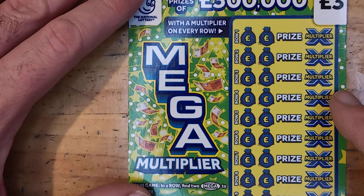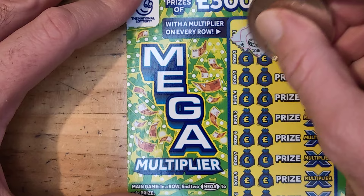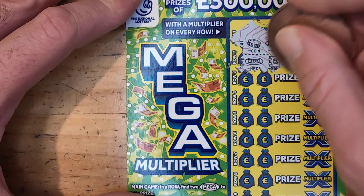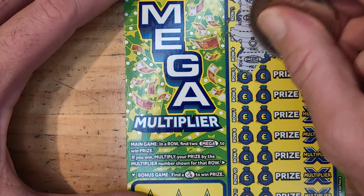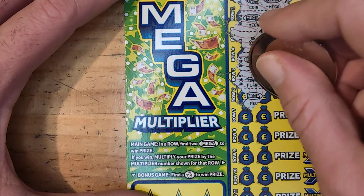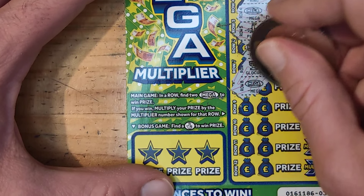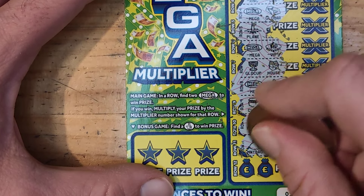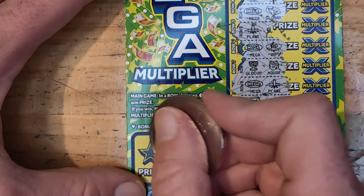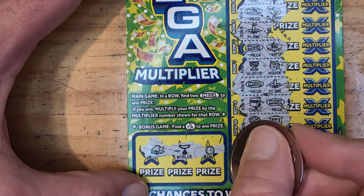Onto the next — we have a Coin, Mega, Mega, Safe, Ring, Car, Mega, Gold Bar, Plane, Mega, VIP, Gold Cup, House, Mega Plane, Chest, Mega, Money Tree, Bank, Money Bag, Pound, Chest and Bike. Look over the fingers — we have a necklace and a pocket watch. That's two down.